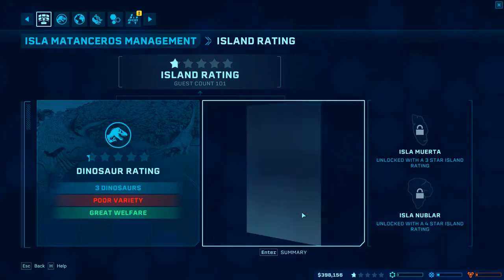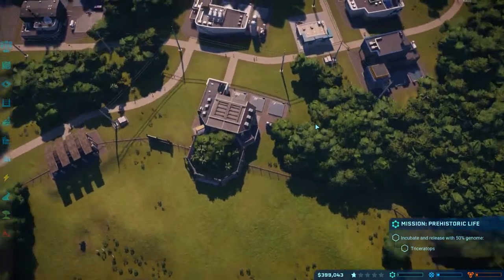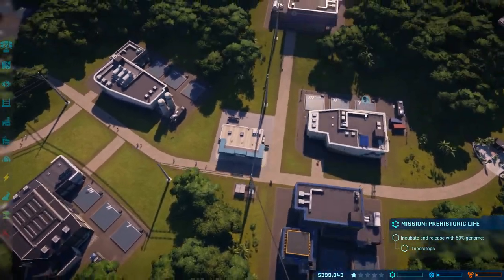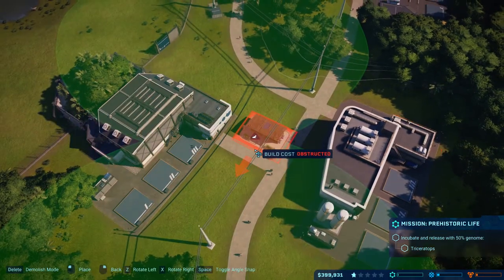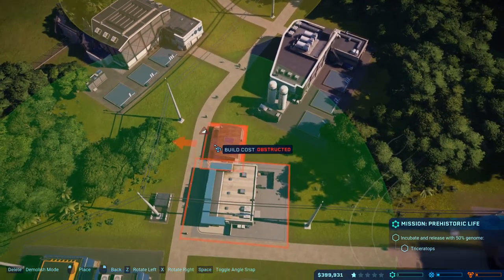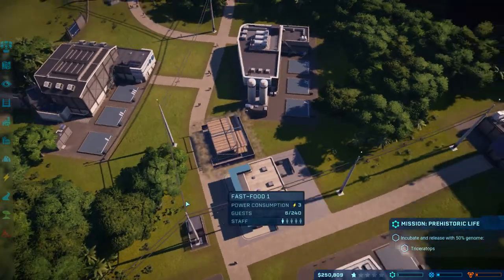What is the issue with the facilities right now? Food rating is low, drink rating is low, fun rating is low, shopping rating is at zero, restroom rating is at zero. Now that we actually have a fast food restaurant, we probably want to get a restroom in here somewhere. That's basically a brand new thing. Let's just drop that in.